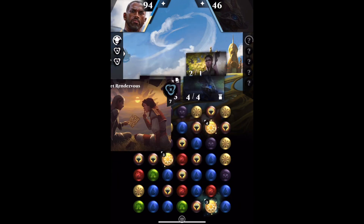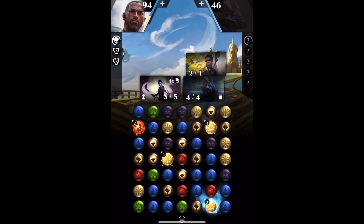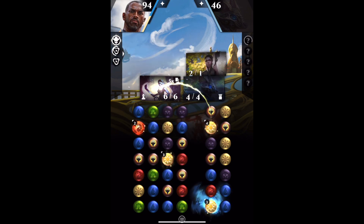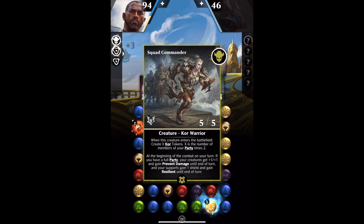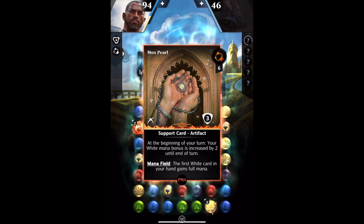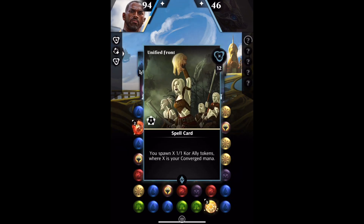I think we can get it into play this turn. Yeah, we can. There we go. Squad Commander, down you come. That's another card causing landfall. Squad Commander comes into play and it's the same token — so that's really good news. Nine cards make Core tokens for us.